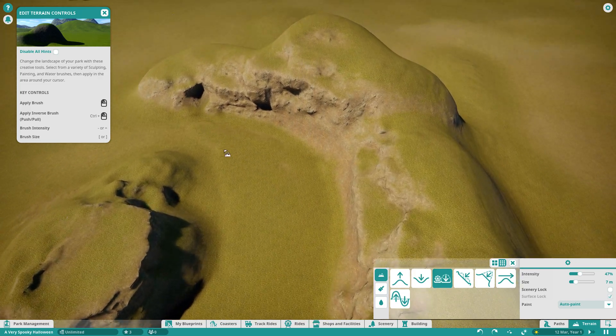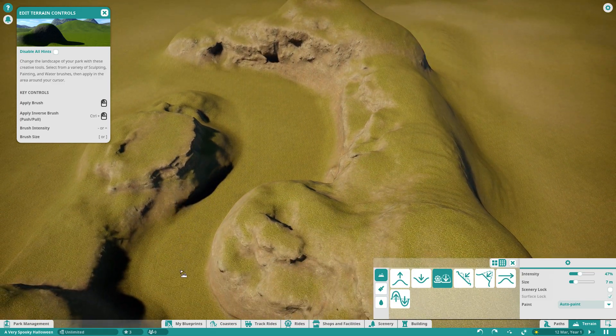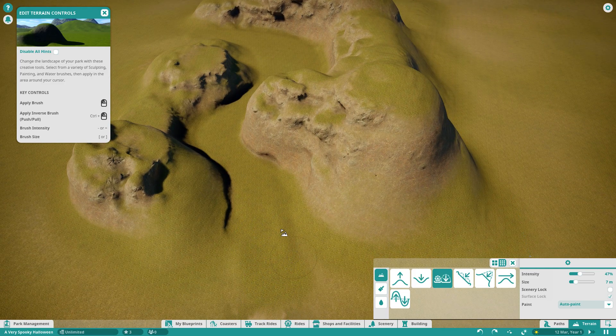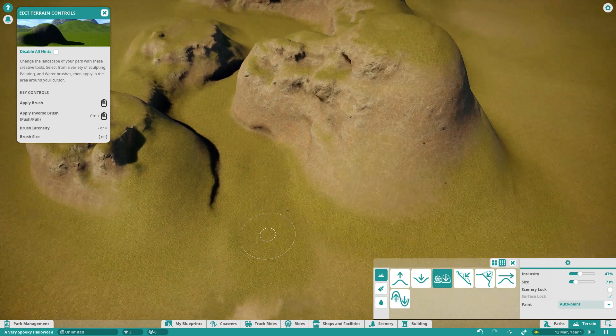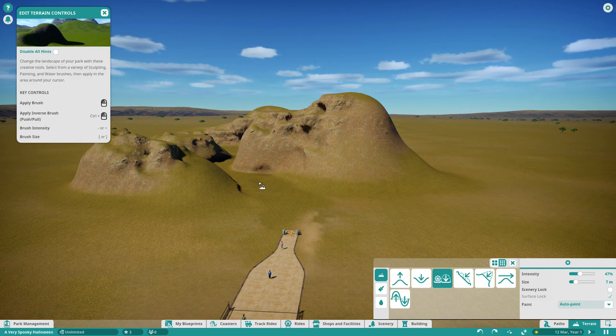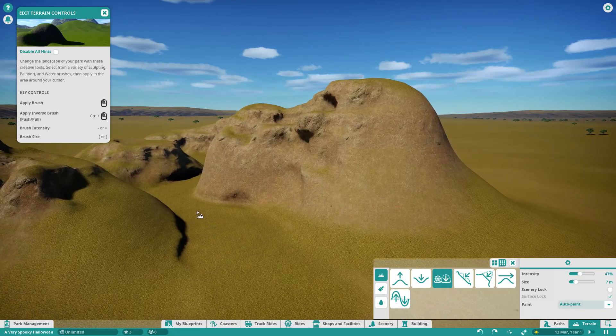We might do a little creek coming in here as well, and a little spooky bridge. So there's lots of planning. We've got a wild mouse, definitely possibly a dark ride. I'm going to be thinking about how I want all these parts to play out. I might actually get this path right in there so we can just make sure it fits and it's at the right level.